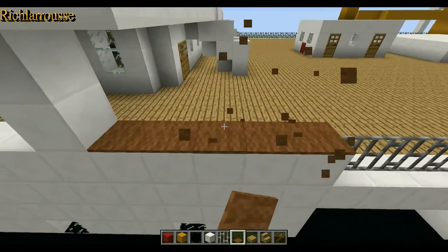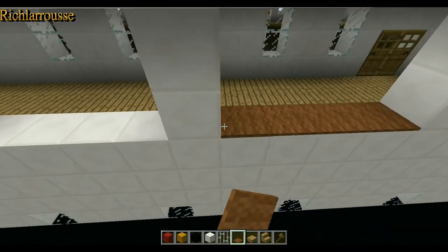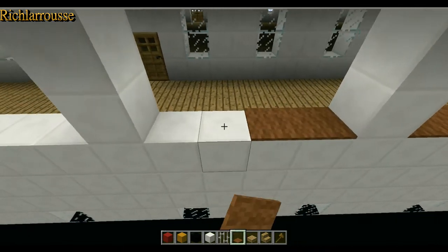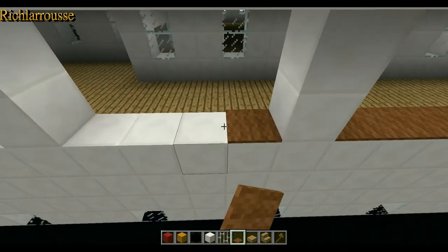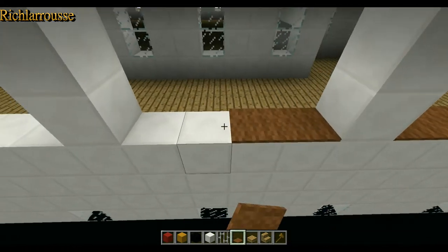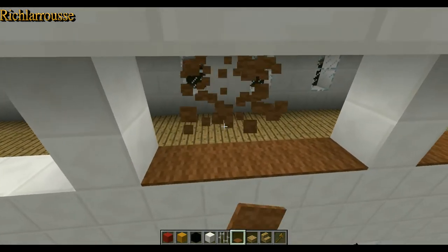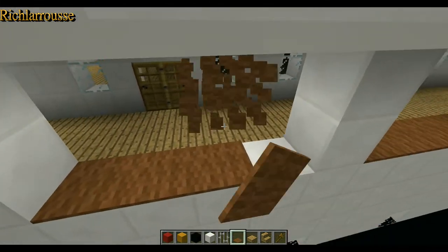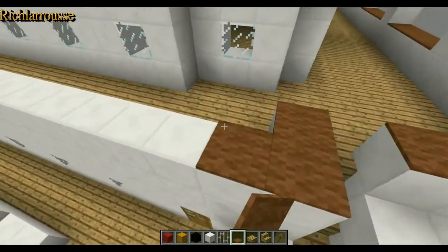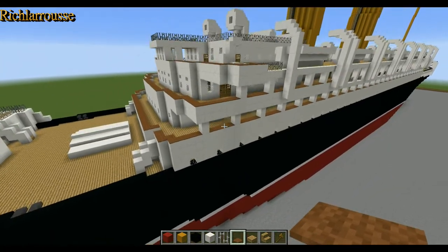I'm going to carry on into 2019 with videos; I won't stop the channel. There are a lot of ships people want me to build, and I want to move into other areas — I did try to build a Formula One car, the Williams FW19, but never got around to it. Anyway, that's the trim added and it should all look nice and neat.